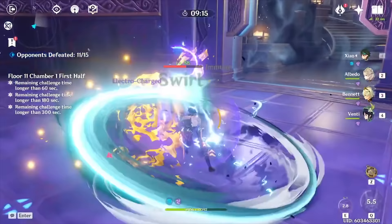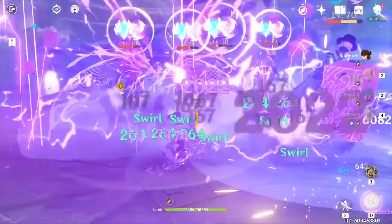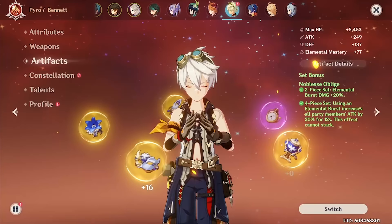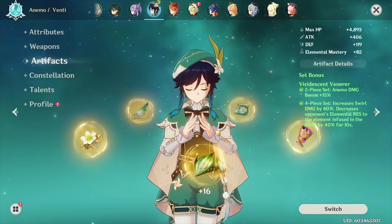Please don't blindly follow artifact builds that YouTubers tell you to build. Use the best of what you have now and eventually build into the perfect set with the perfect stats. A few exceptions are 4-piece Noblesse for utility supports who don't care much about stats, and 4-piece Viridescent Venerer for Anemo supports that care more about buffing allies than having optimized stats themselves.